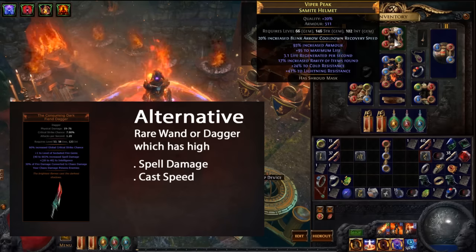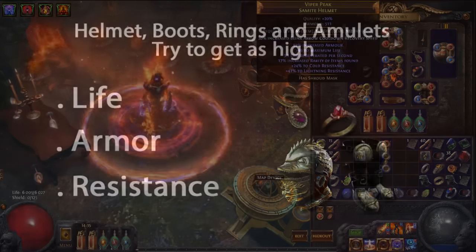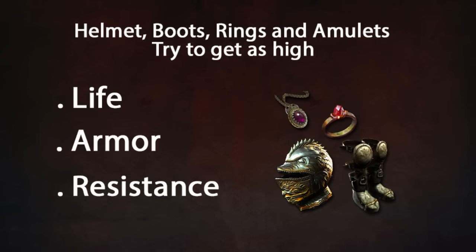I just have a normal, really defensive helmet with life, resistance, and as high armor as possible. That's pretty much the goal for my boots as well — as high life and armor as possible, and try to get some movement speed. My amulet gives me the same thing — as high life and resistance as you might need. It also doesn't hurt if you can get some spell cast speed or spell damage on it. Same thing with rings — try to get some cast speed on them if you can. Try to get as high life and resistance as you need.